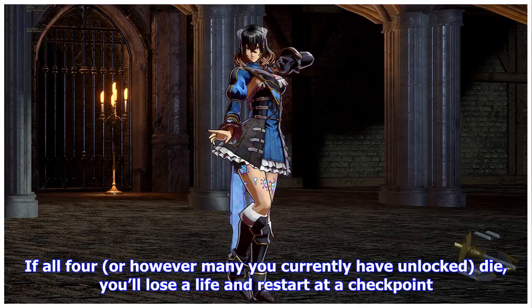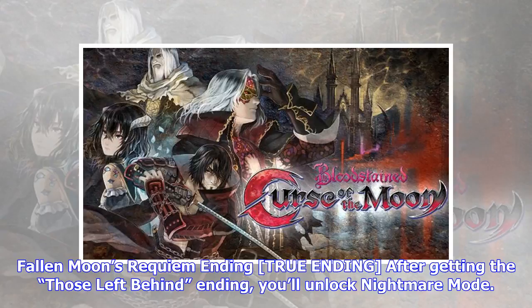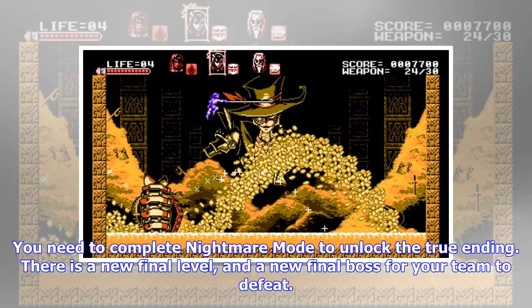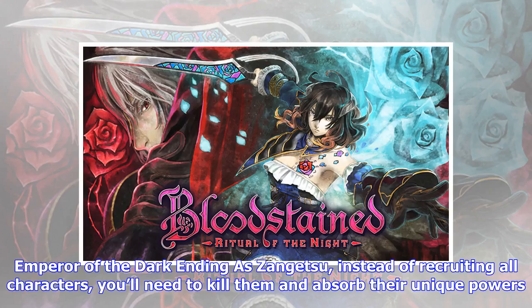'Fallen Moon's Requiem' — True Ending: after getting the 'Those Left Behind' ending, you'll unlock Nightmare Mode. In Nightmare Mode, you'll begin the game with all three unlockable heroes — Miriam, Alfred, and Gebel — and have access to every power-up and alternate path from the start of the game. You need to complete Nightmare Mode to unlock the true ending. There is a new final level and a new final boss for your team to defeat.